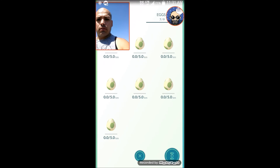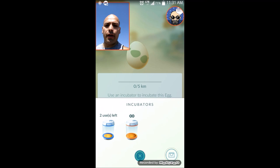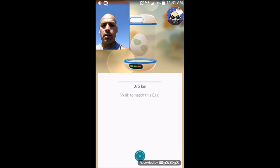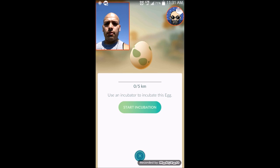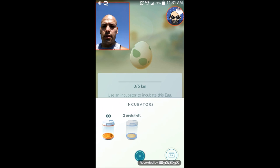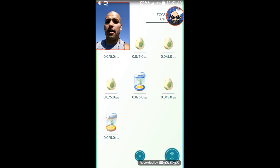Eeny meeny miny moe — I'll pick the middle one. Put them in an incubator, whatever. One's in there, let's go for the one on the bottom. We'll see if hopefully something good comes out of these eggs, because man, nothing's been going good lately.